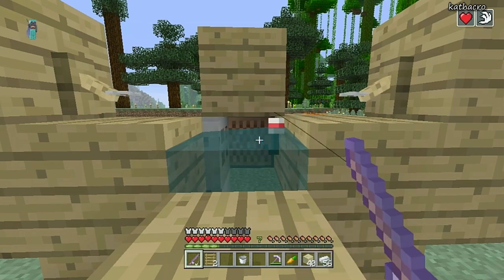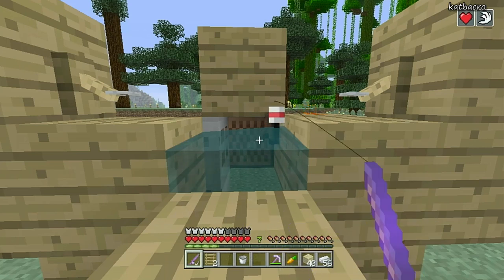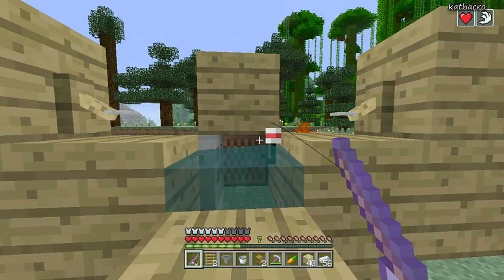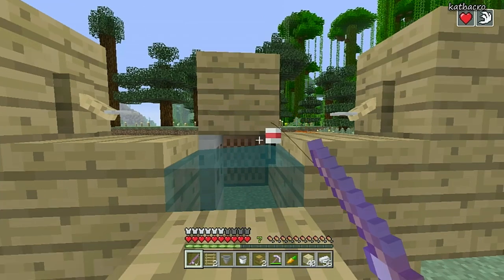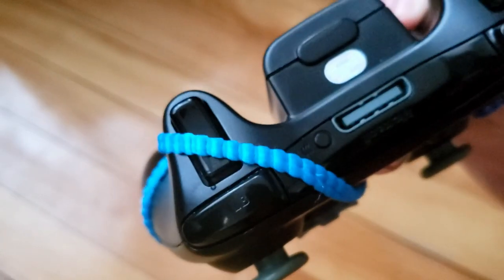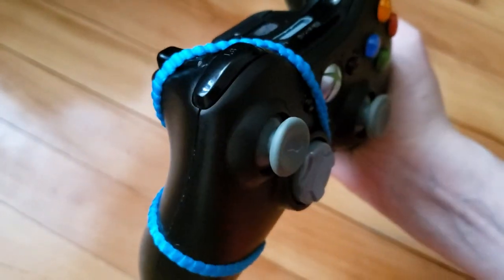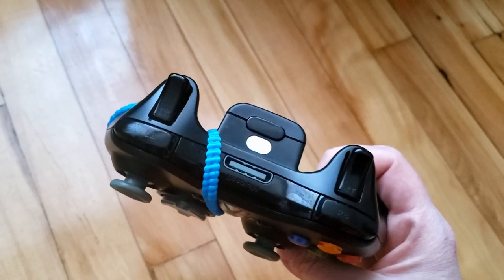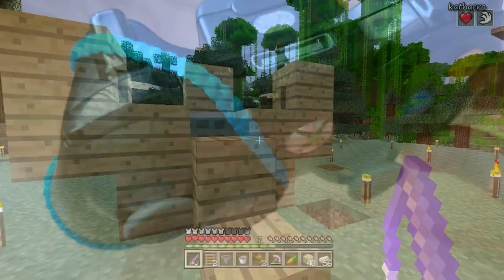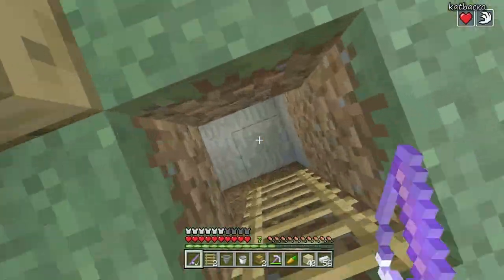All you're doing is holding down that left trigger, and you'll know it's working pretty much right away because you'll see whatever you catch flash across your screen. What people do is tie an elastic band around their controller — I'll insert a picture of how I've set mine up. I literally have the elastic band on it all the time; I put it over the left trigger when I'm AFK fishing. Just play around with an elastic band and figure out what works best for you, as long as it's going over that left trigger.